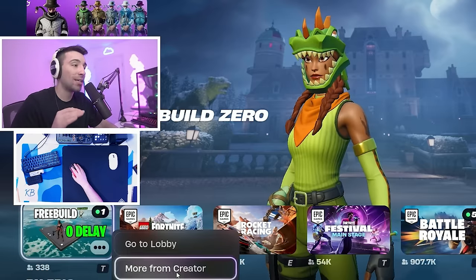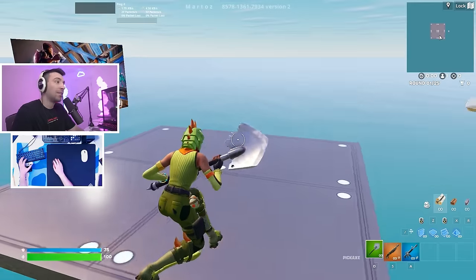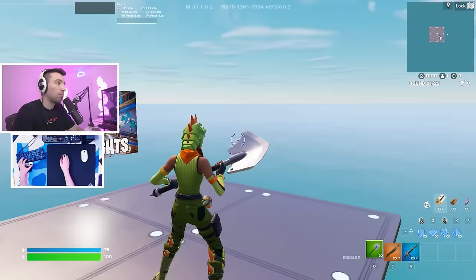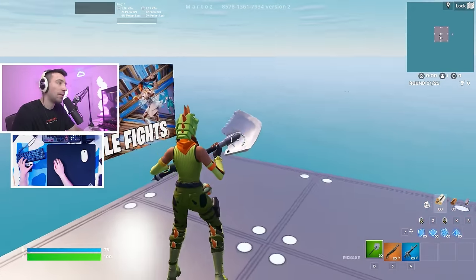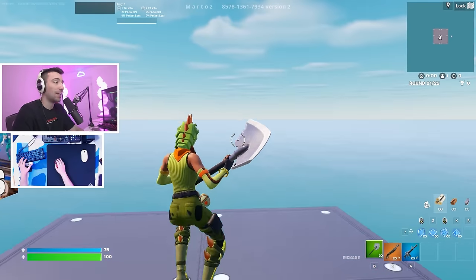I'm heading into Martas's brand new zero delay map. I'm pretty sure this was just published today. This is what happens when you spawn in — he only set up one floor and the ability to reset the builds, and he's got his other map right here. I'm going to leave the code for this free build map down below in the description. Props to Martas, I like the idea.